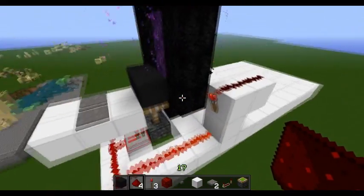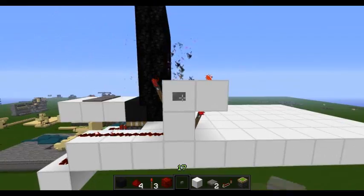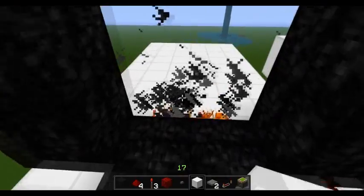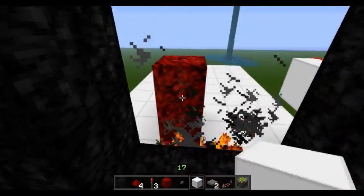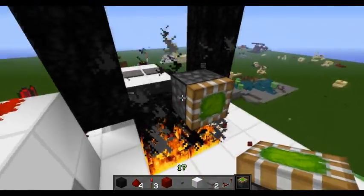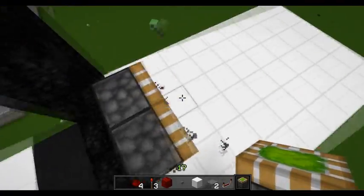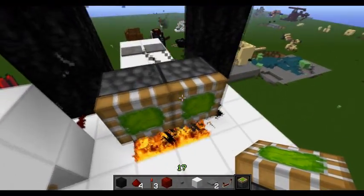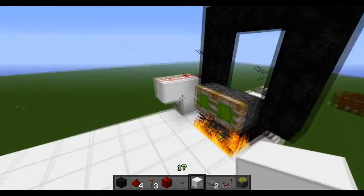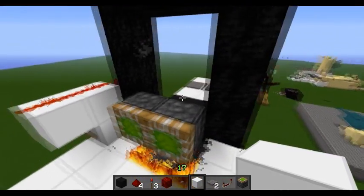Now we need a way of detecting the reset. I'll leave this button on here for a second so I can manually reset it. What we need to do is simple - we need to make a block update detector switch by placing pistons there. This will detect the fire that's created in one of these blocks and, you know, the creation of the portal. Then we'll send a block update out to fire it, or to revert this, and to drop the floor down.